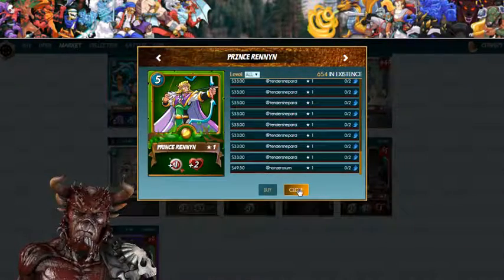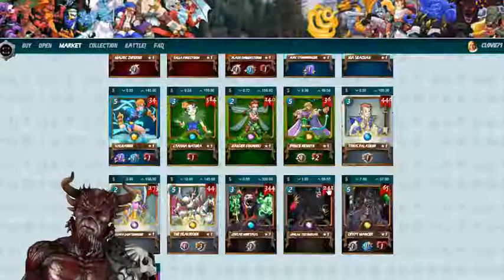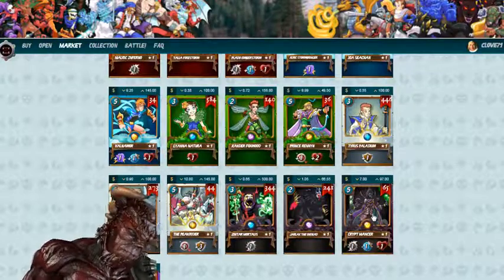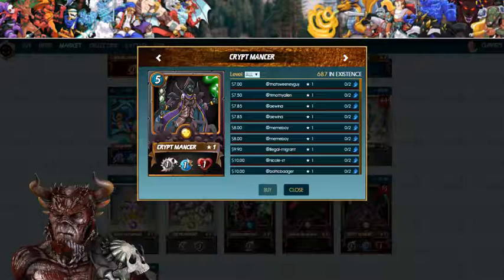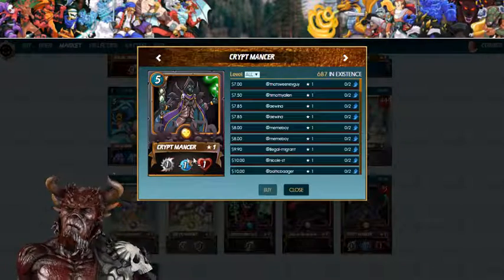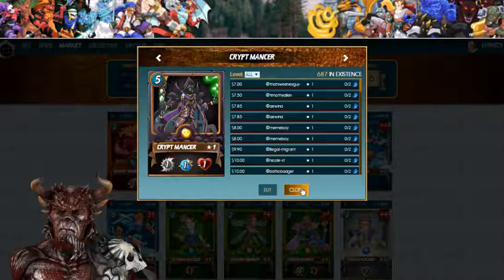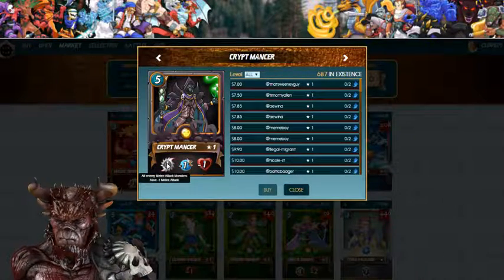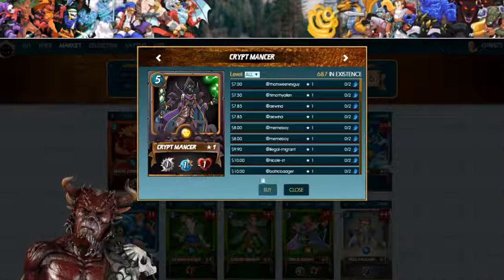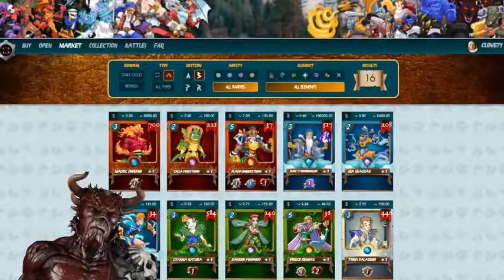Wow, I didn't see this one — look at that! Crypt Mancer! That's another one I did not get, but wow, he looks really wicked. He does one melee attack, minus one speed, and minus one health. This is so cool.